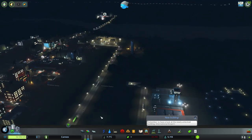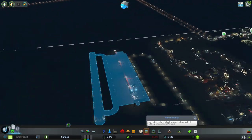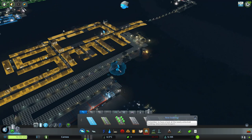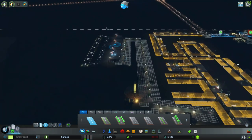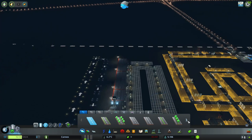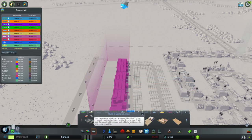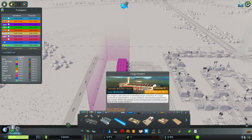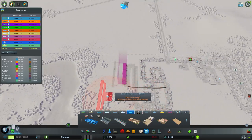I think we can at least put some kind of transport into the city. We have a cargo airport here. I think we should be able to put a smaller airport in. Let's take a look — this is a cargo airport right here.